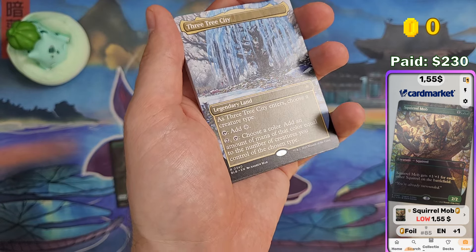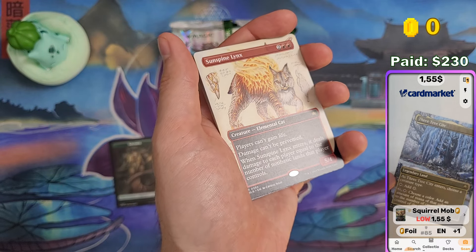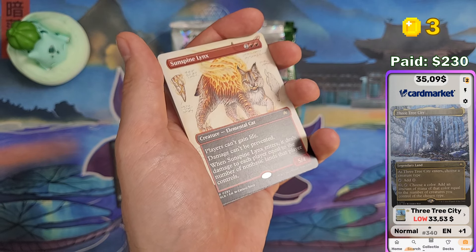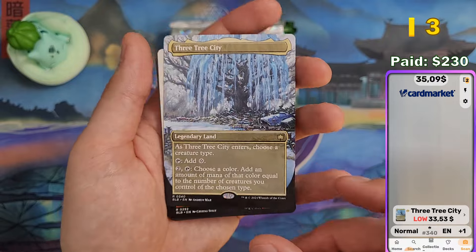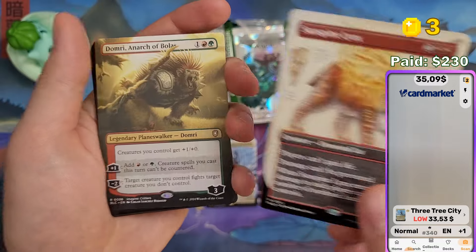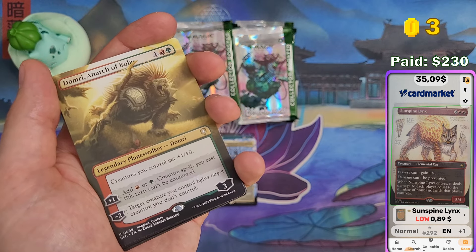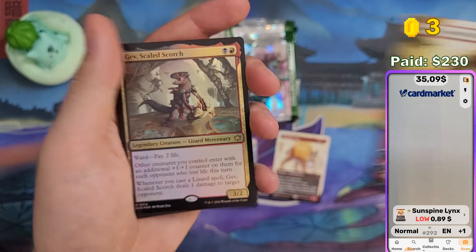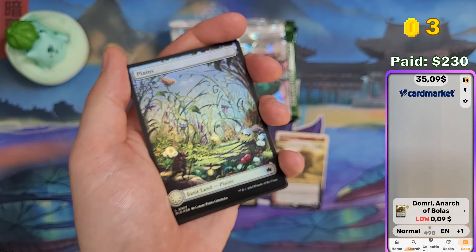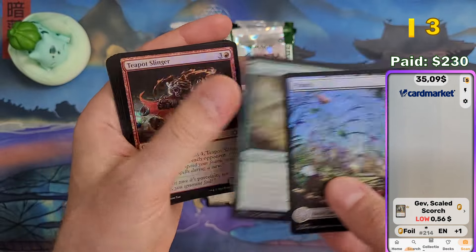Squirrel Mob is $1.55 in foil. We got 3-3 City in the winter version — $33 already for this beautiful one. I don't think I pulled the winter version until now. Sunspine Lynx shouldn't be worth anything — $0.89. And Domri shouldn't be worth anything either — $0.09. Gev Scaled Scorch is the last rare — $0.56. And that's it for the first pack.